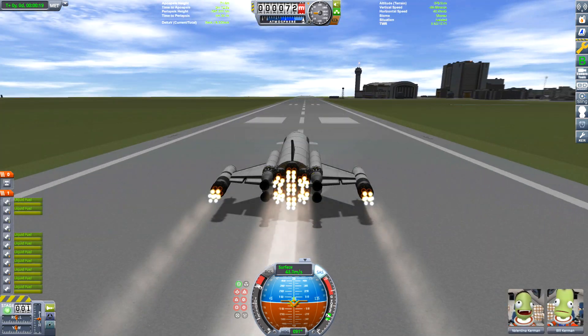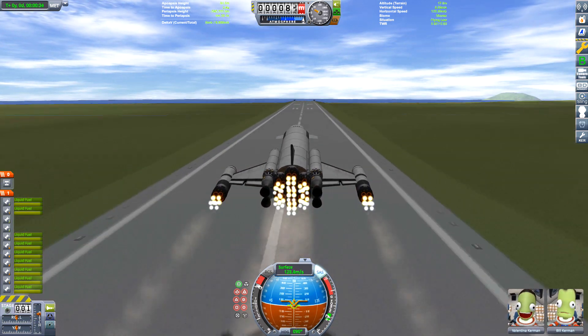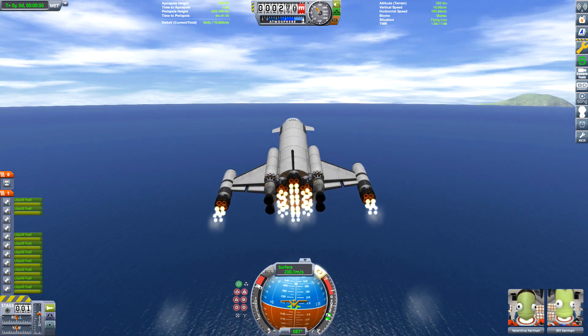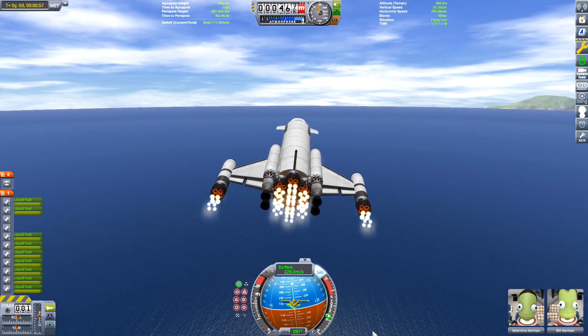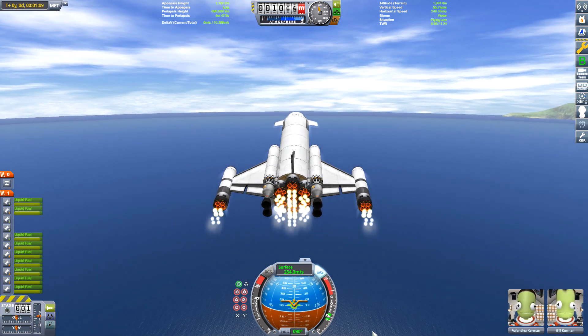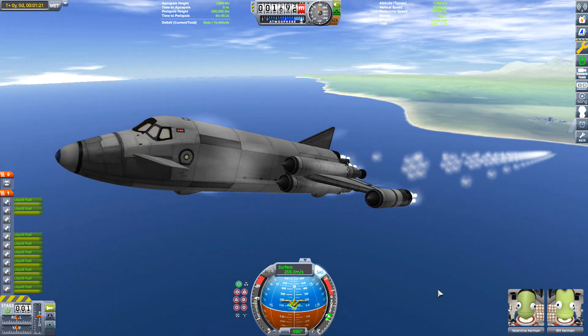And here we go, taking off. We have about nine rapier engines and four nuclear nerf engines. The reason why we have four nuclear nerf engines is because we need that to be able to land on the Mun and also take off, because it takes quite a lot of energy, and we don't want to be stranded on the Mun.